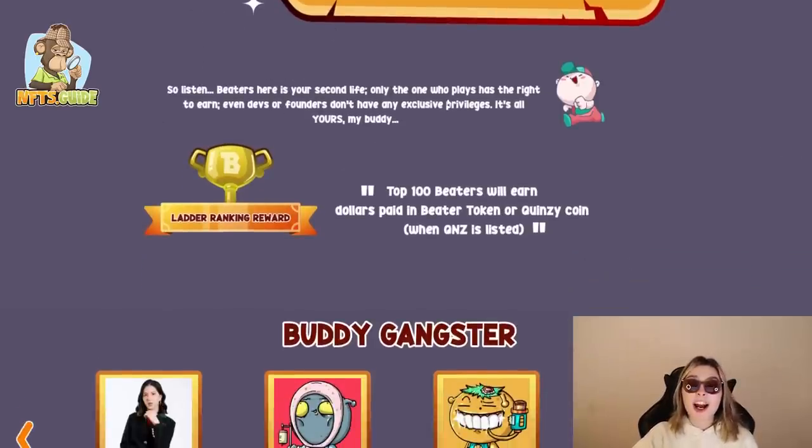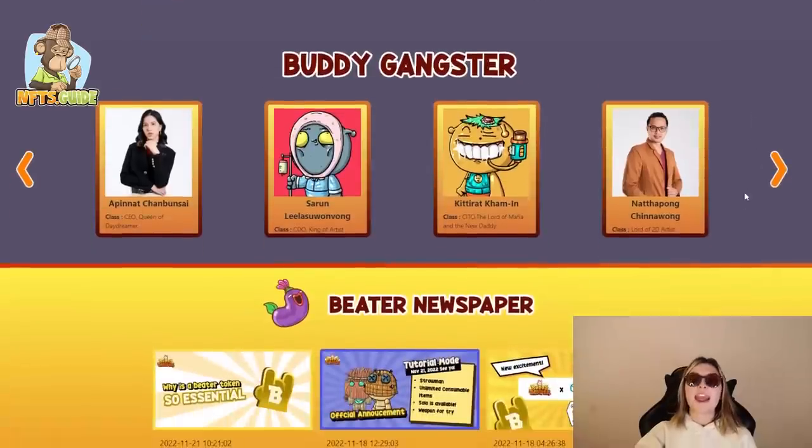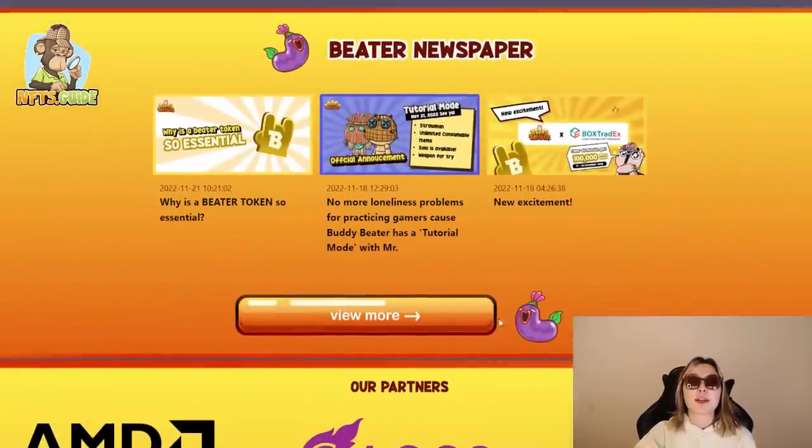You can buy and sell your gacha items on OpenSea, looking for cool earned gears, war gears, and totems that are best for your strategy — these items can be earned from the gacha box only. Practice and prepare yourself for the monthly ladder ranking tournament season one. Take your time to collect beater tokens because after the mobile version, it will be very worth it. The beaters are your second life — even devs or founders don't have any exclusive privileges. The top 100 buddy beaters will earn dollars paid in beater token or Quincy coin when it's listed. We also have the Buddy Gangster group and the beater newspaper, which has a lot of information and news about the project.